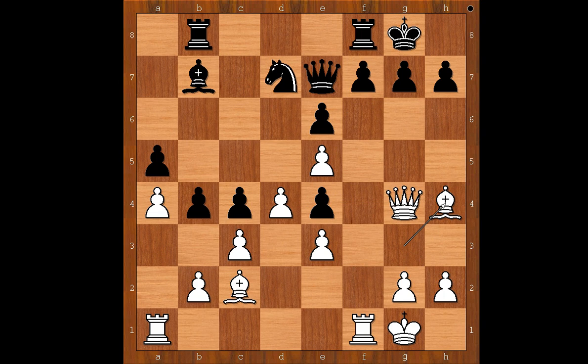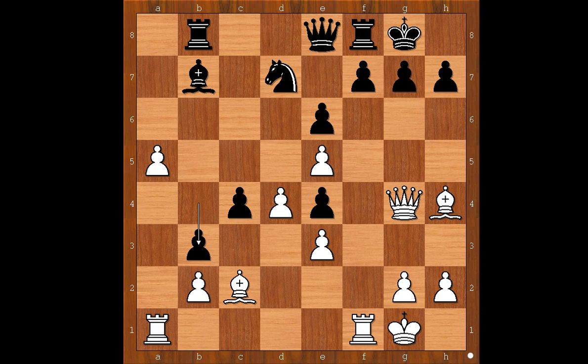Bishop to h4 — much easier, and there is nothing to calculate. f6. If queen to e8, c takes on b4, a takes on b4, a5, b5, bishop takes on e4. Back to our game.